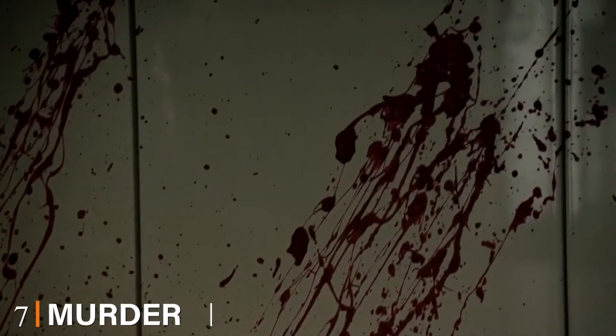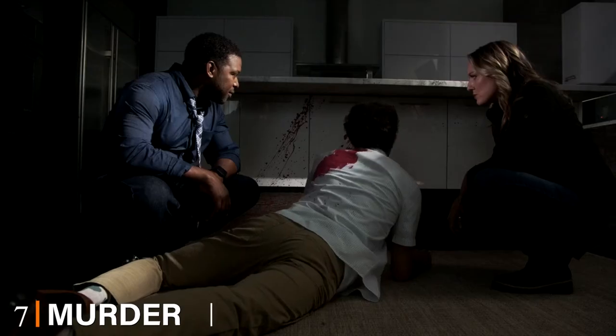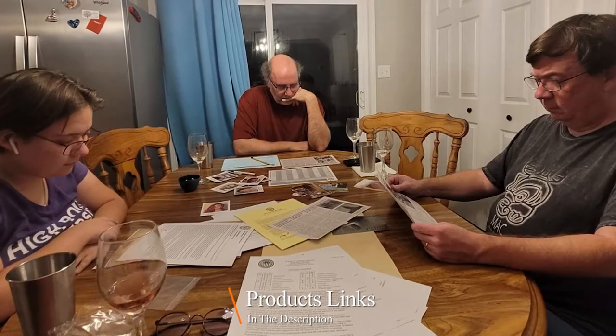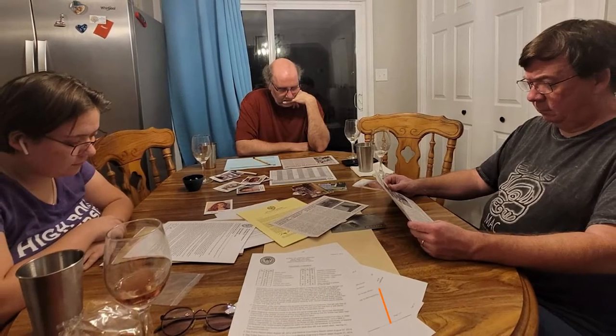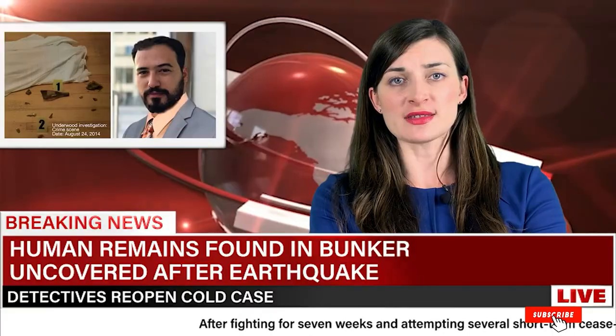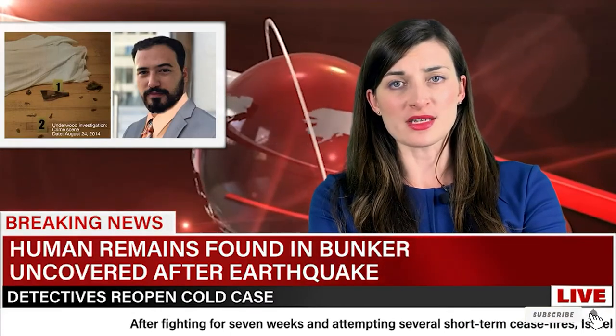Moving on to number seven, Murder Mystery Party Case Files: Underwood Sellers Unsolved Mystery. Recommended for ages 14 and up with a skill level of intermediate, you will gather and sort through more than 50 pieces of evidence and try to identify your killer. You can also find hints and solutions available online, along with archived or lost evidence.